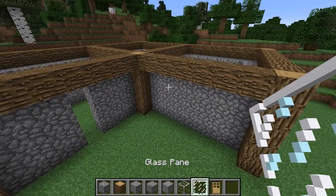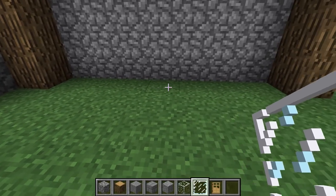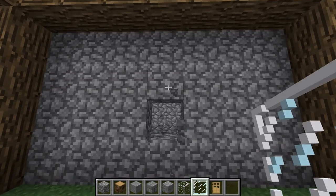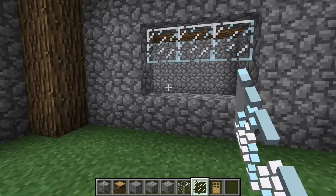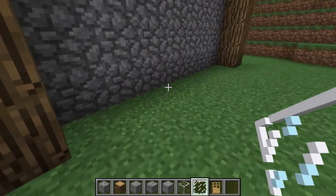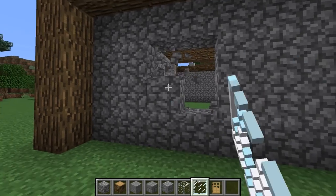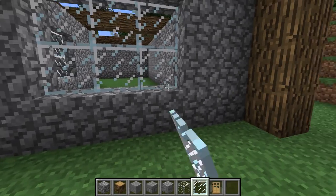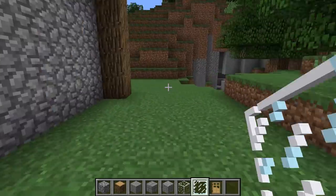We're now going to make some holes for the windows — we're not going to do this in every single wall. Come to the middle of your wall; count number 4 from each end of the post and pull out a 3x2 hole. Fill it up with glass panes. Do this on the next wall round as well, and do this in all the wall segments except for the 2 in the far corner.